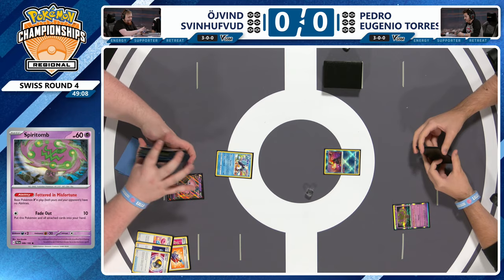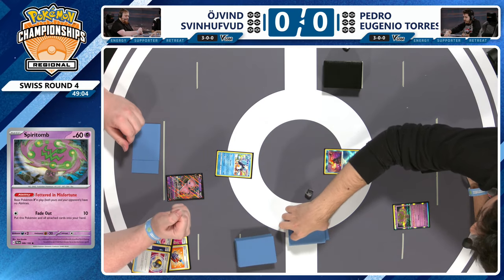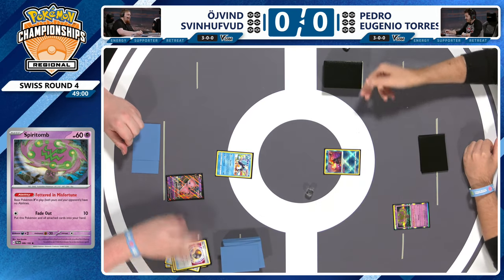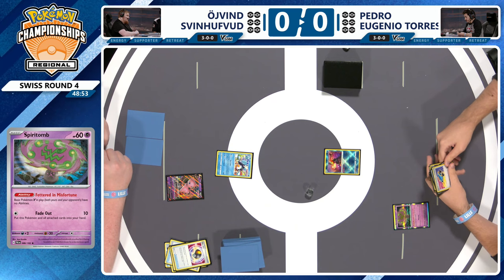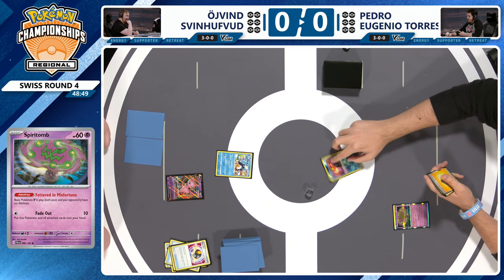I remember one time at NAIC, my opponent was playing the Spiritomb deck. They prized it game one, game two they found it. So going first on game three I said, at least I get one turn of Genesect — and they led the Spiritomb, so I got none. Speaking of the Genesect, Oven is forced to pass with just a MU V and an Isku. Let's see what Pedro can do — that is so rough.